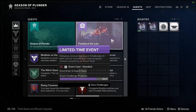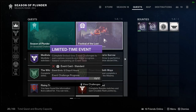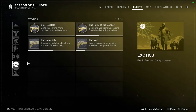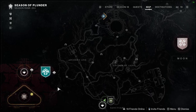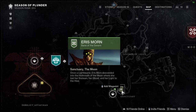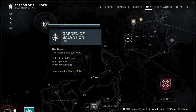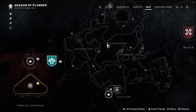Next up is the Quest tab, which shows seasonal challenges alongside your bounties and event challenges. This is where you find exotic quests, campaign objectives, and more — you can sort them using tabs on the left. The map shows you things like vendors who give missions or bounties, campaigns, dungeons, and raids. You can also see all the fast travel spots and collectibles such as world chests and lost sectors.